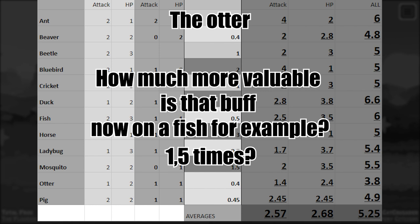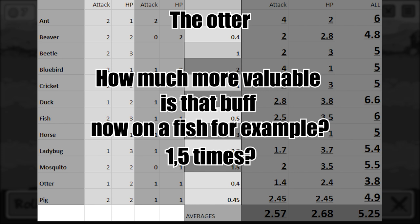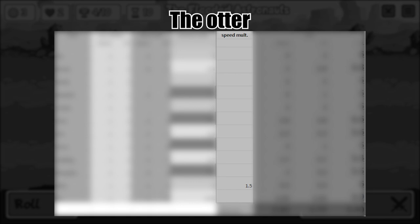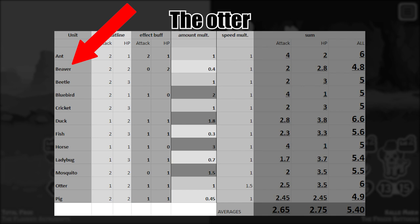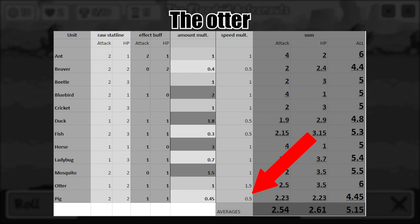Now, looking back at our sheet, right now we still act like that plus 1 plus 1 is on the otter. How much more valuable is that buff on a fish, for example? One and a half times? If there is an actual calculation for this, I don't see it honestly. So I would propose that the effect of the otter is worth 1.5 times its actual stats, because that plus 1 plus 1 has tempo. Let's open up a new multiplier here for the sheet — a speed multiplier of 1.5 for the otter, as it's the only one who provides this tempo buff at the beginning of its life cycle. Units like ant provide their buff once each turn, so they get a speed multiplier of 1. But animals like beaver provide their buff at the end of their life cycle, so how about a speed multiplier of 0.5? Applying this now to the duck, fish, and pig as well, this sheet now looks pretty alright.